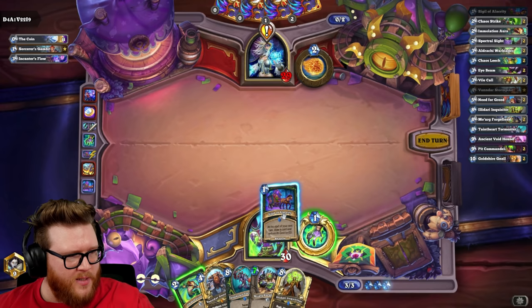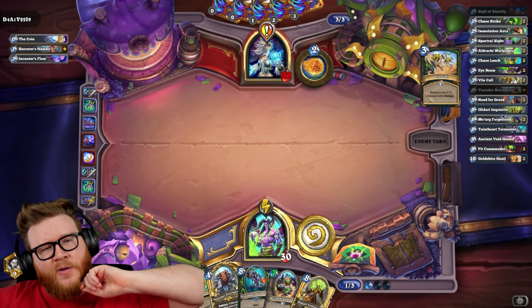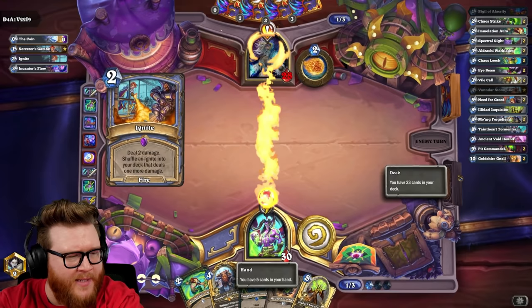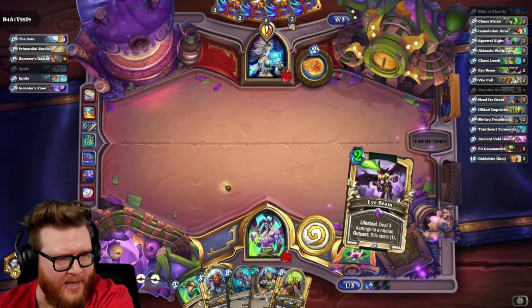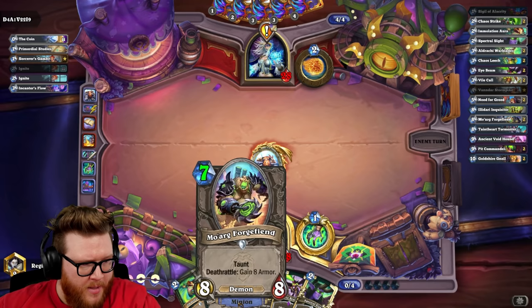That said, I still think Sigil is better because I'm more likely to get a not-big-guy. I'm more likely to get a discounted good card — a Spectral Sight, a Chaos Strike — because I only have about five or six big guys I care about in the deck. So I have about 17 cards I'd love to get and six that I hate getting. The odds are better that I improve my hand on average. Hopefully I get like a Dracky or something. Hey, it's not a big guy! Nice — that's not a big guy either, beautiful. So now we can draw the big guys.